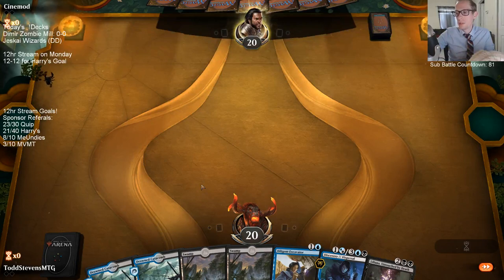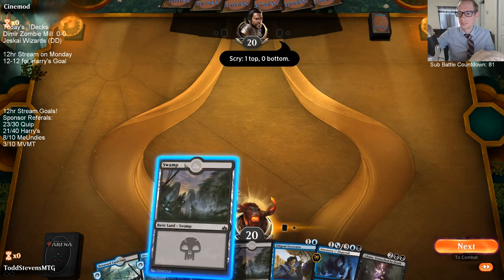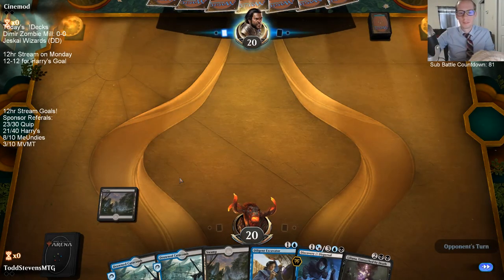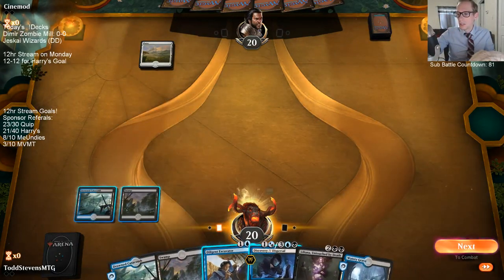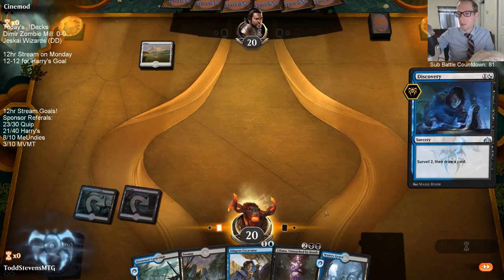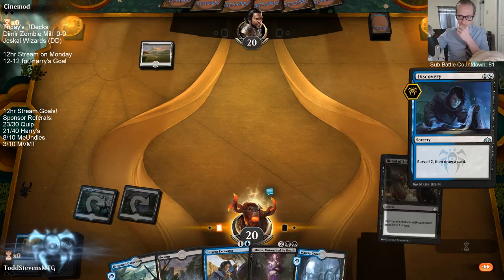We keep this opening hand — we've got two of our combo pieces so far. We'll lead with Discovery; the main thing we're looking for is Arcane Adaptation. That's a very easy Discovery, just ship those lands to the bottom.